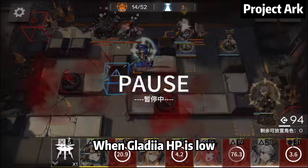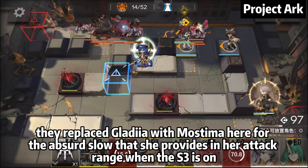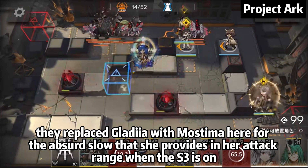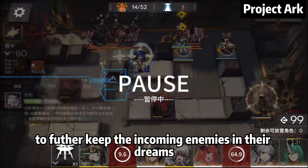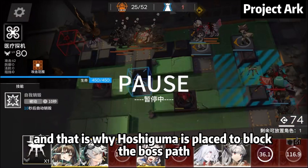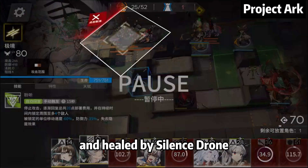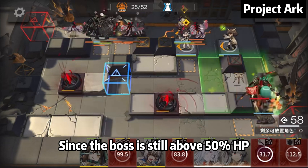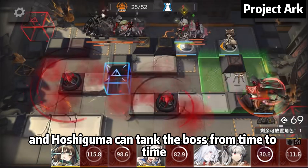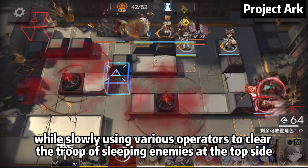When Gladiar's HP is low due to the absence of a medic, they replace Gladiar with Moslima for the absurd slow effect she provides in her attack range when her skill is on, to further keep the incoming enemies in their dreams. The boss is immune to Sleep and Silence, so Hoshiguma is placed to block the boss path, buffed by Silence's drone. Since the boss is still above 50% HP, the boss will not gain attack, and Hoshiguma can attack the boss from time to time while slowly using various operators to clear the troop of sleeping enemies at the top site.